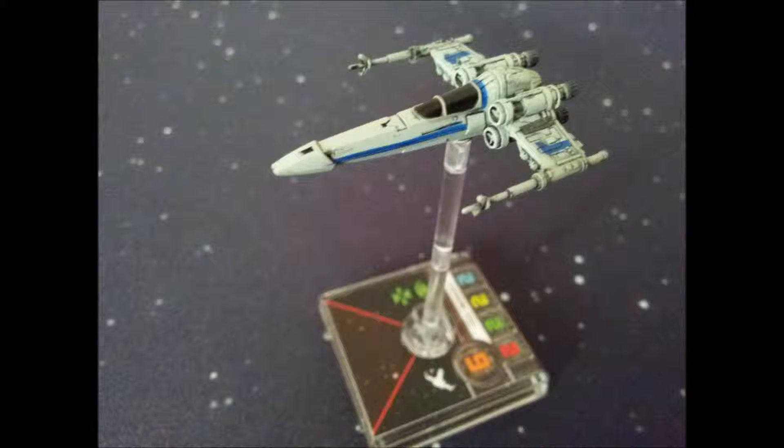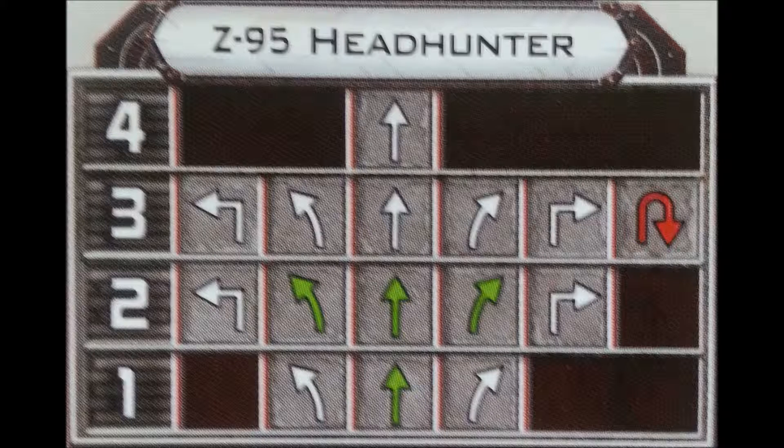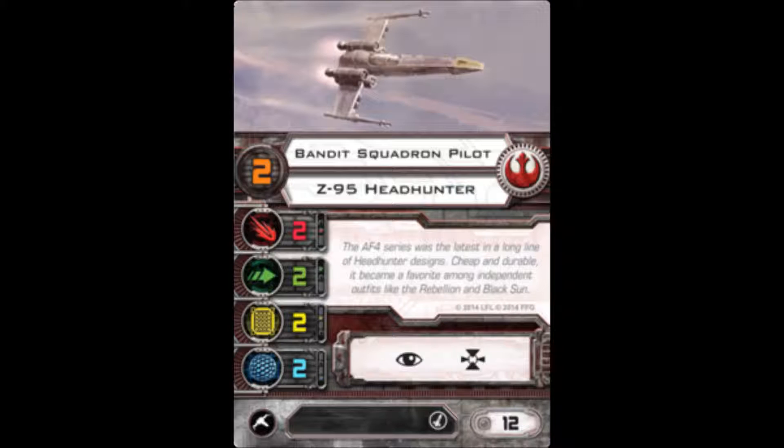The Z-95 Headhunter is, in the Star Wars storyline, the predecessor to the X-Wing. It looks very similar to an X-Wing with its wings locked in the closed flight position. It only has two wings as opposed to the four of the X-Wing, and in-game its stats are pretty similar — straight twos across the board: two attack dice, two defense dice, two hull, two shield.